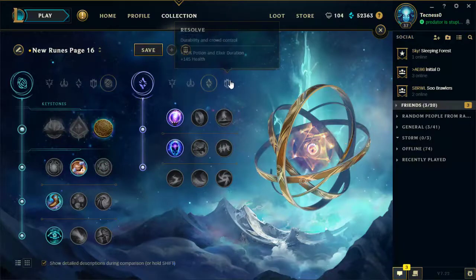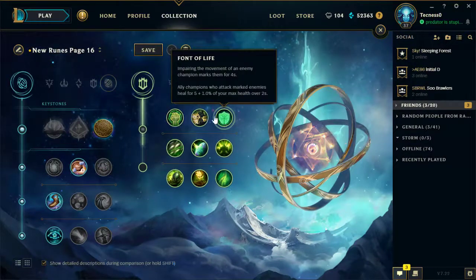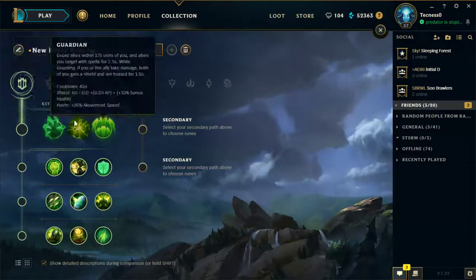For a more tanky support, you'd probably want to go somewhere in the Resolve Tree, something like Font of Life, but Alistar would probably specialize in those runes.